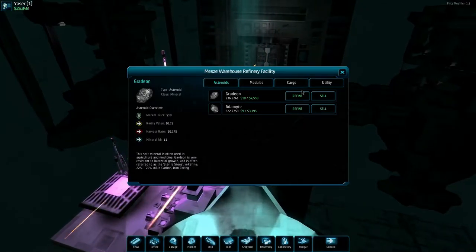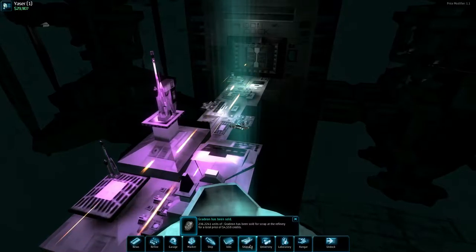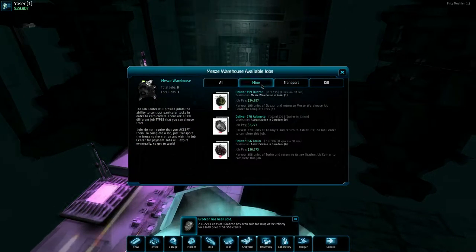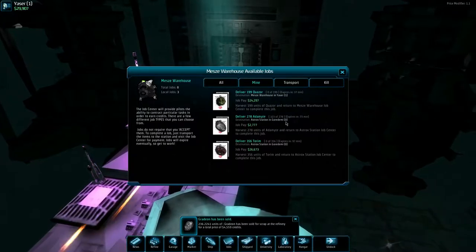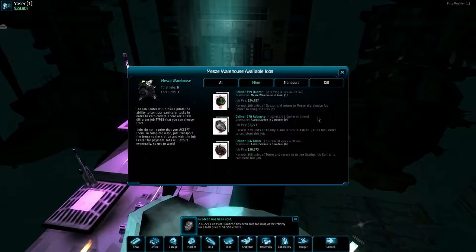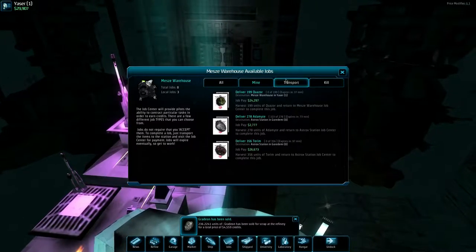Here we are back at the Mezzi Warehouse — let's go back here. We can sell the gradient — 322. Is that enough? Let's go into jobs. Transport — we need 278 adamite, so that's perfect. But see, this is going down really fast. I haven't been playing that long, so it's kind of weird how this operates.